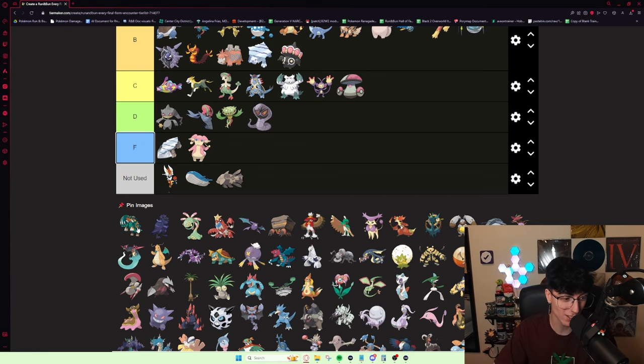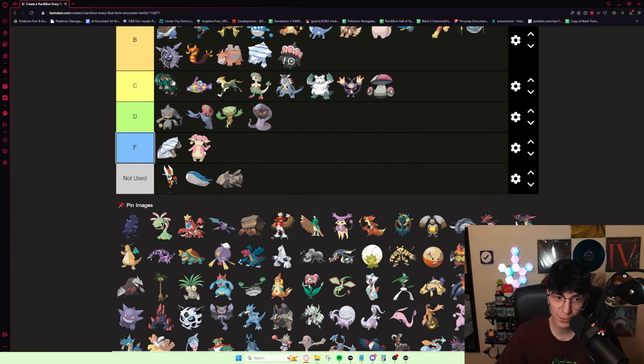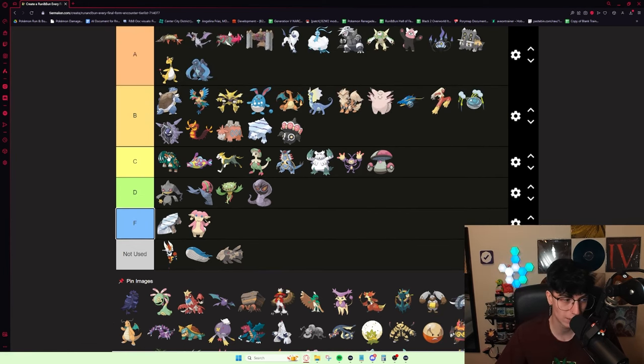Copperajah — I'm a Copperajah believer. Queenpharos? Dookie Butthole — bad, definitely not good. I've had a really good Copperajah that put in work. With that said, I don't think I can put it higher than C tier because it's still a Copperajah. But like I said, these Pokémon are not bad — really solid. Free my man Ja.